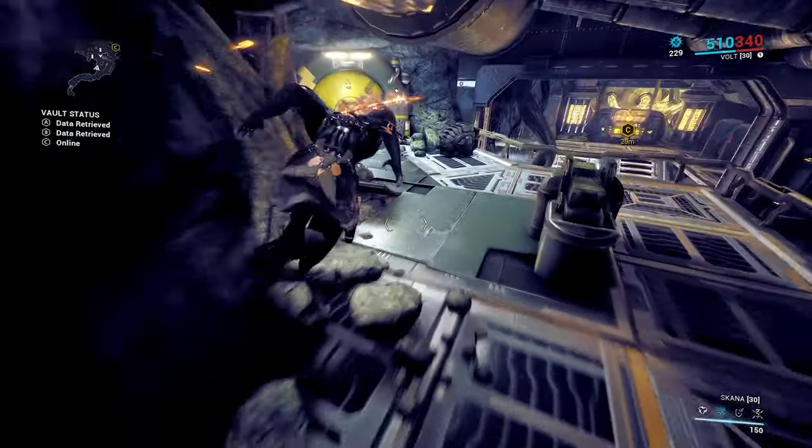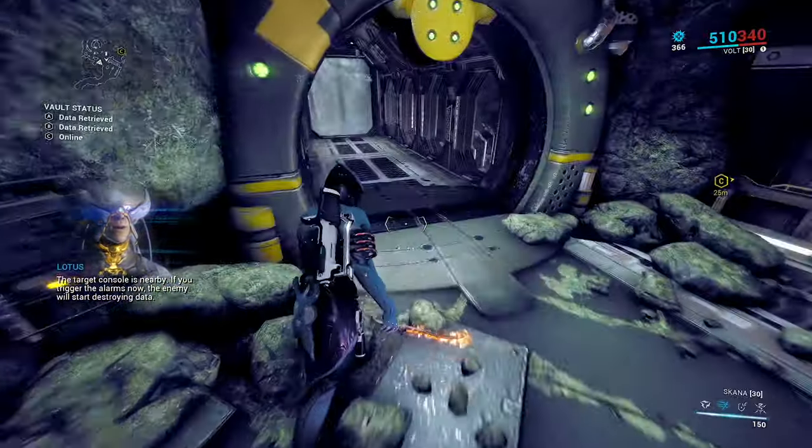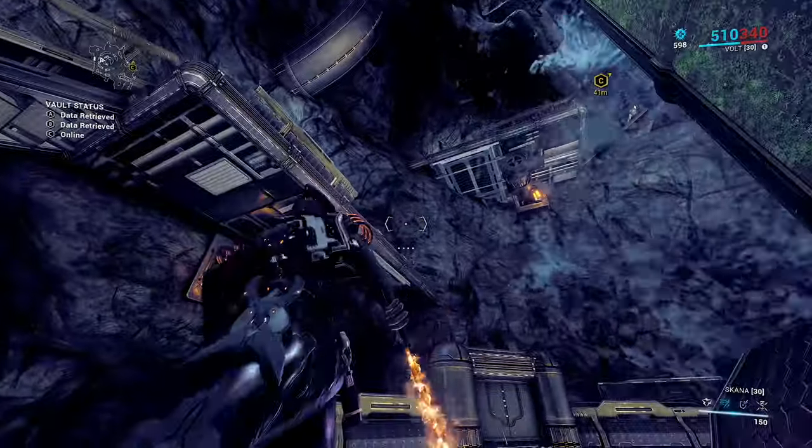Now we're in for the final objective C. This one sometimes goes a little bit differently depending on how it decides to lay out. Basically we're going to drop down a pipe and then we need to jump our way back up. There's something rather specific here that I need to point out.